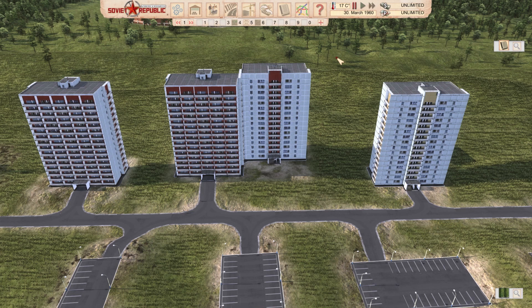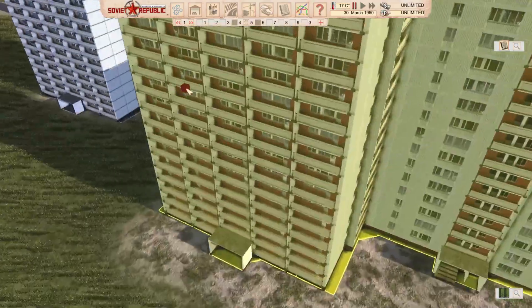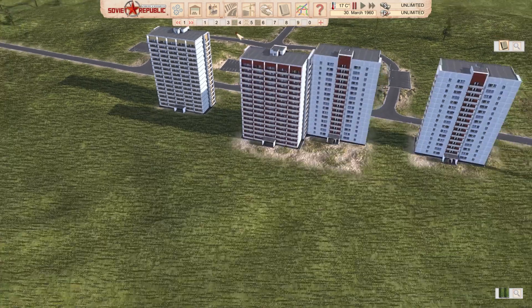A couple of variants are in the works. The main unit houses 176 adults. Quality is 94%. This is the creator's first mod with LODs, so it should not burn your computer too much if you build lots of them. This is a new building — you can see there are three different models at the moment. This is one building; these two are separate. Obviously, the color scheme is different.